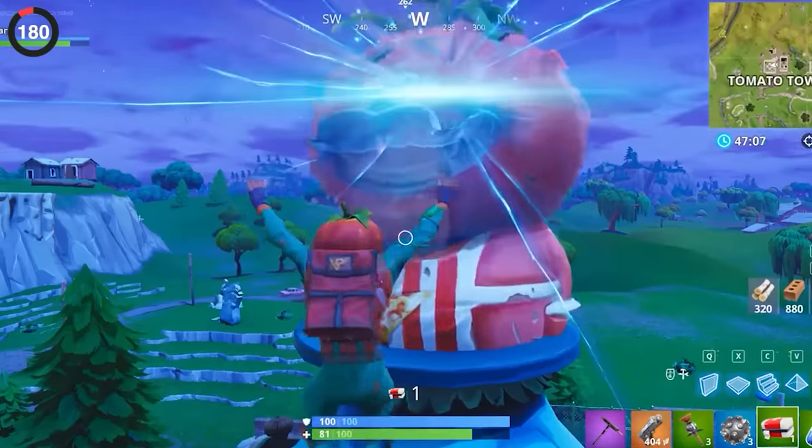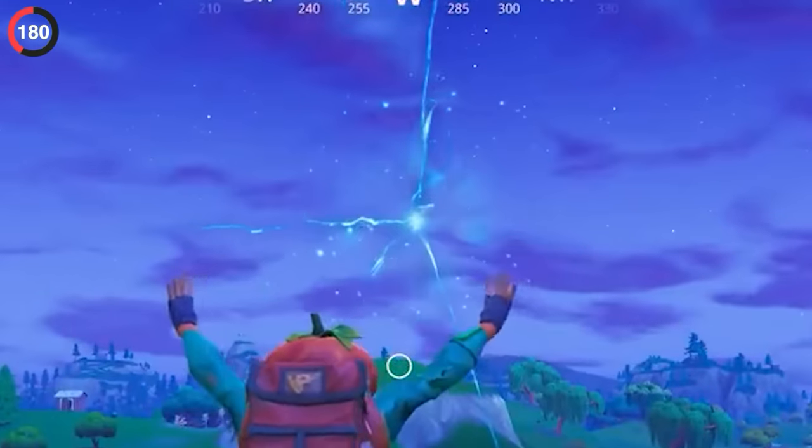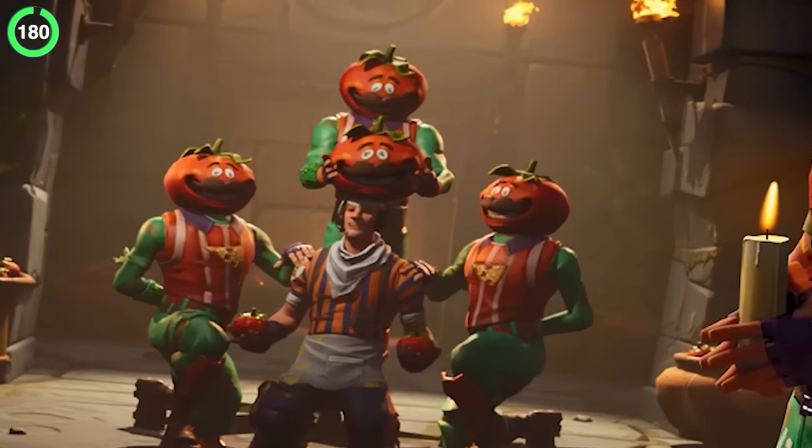From a water temple to a jungle, Pizza Pit used to be a normal restaurant until the head vanished into a rift one day. Everyone thought it was gone until it came back as a stone statue, obviously teasing Tomato Temple with a new tribe worshipping their tomato god.